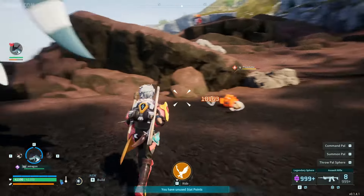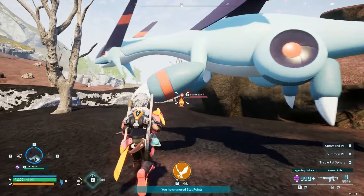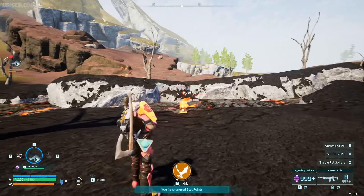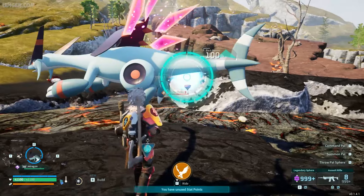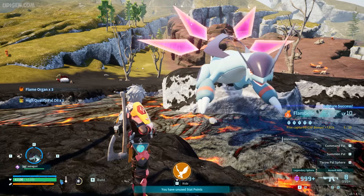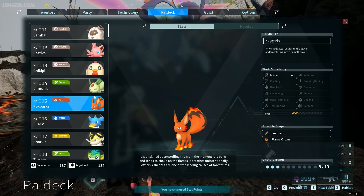Option number four is of course not to kill the creature but simply to cage them. Every time when you cage a fire creature, you receive random loot from that creature. For example, from Flame Belly — free Flame Organ, high quality Pal Oil, and so on. I'll show you all fire creatures.